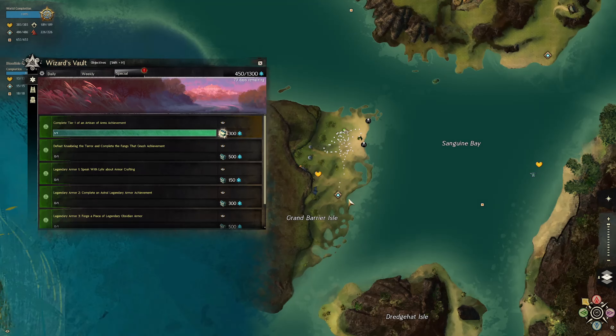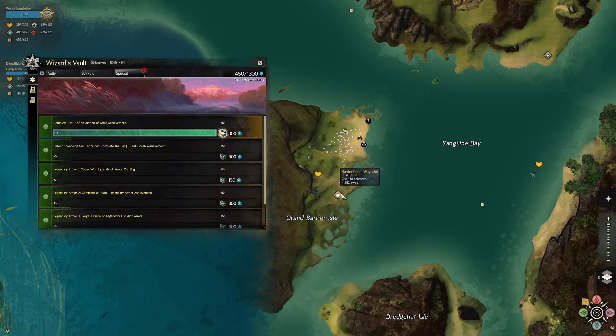The spot I thought of was the Grand Barrier Isle, where you kill crows for the heart completion. It's in Bloodtide Coast and the waypoint is Barrier Camp Waypoint.